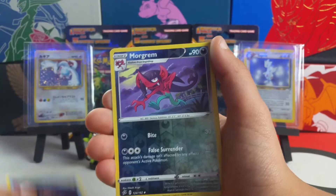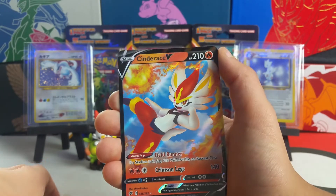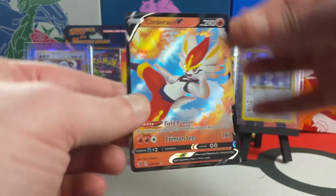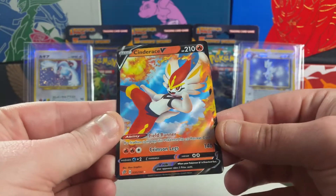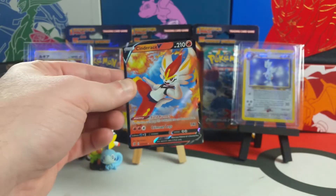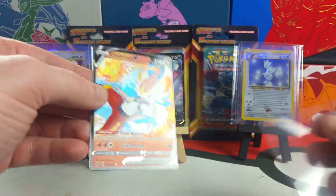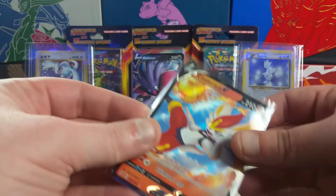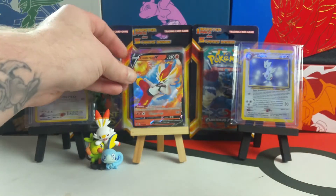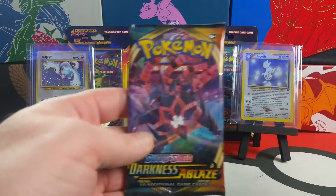Hopefully we don't get a repeat — and you gotta be kidding me, man, you are getting all the pulls today! Have we pulled that card before? From a distance it looks like fire — kind of red, kind of pink, kind of peach-colored. Nice pull, I like that Cordy. Alright guys, we're jumping into Darkness Ablaze now, we got Rebel Clash out of the way.